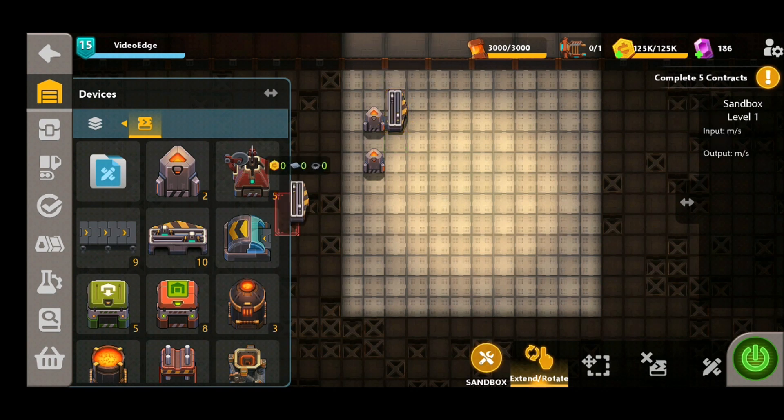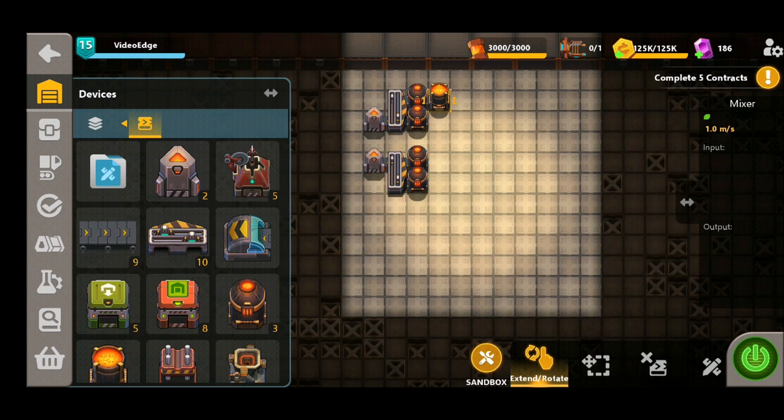We know we're going to need iron and carbon to craft the steel. We're going to start off with two synthesizers for our iron production, split them off and heat them up as usual, and we're going to have four mixers to make sure that we don't have any sort of shortage of steel gears.